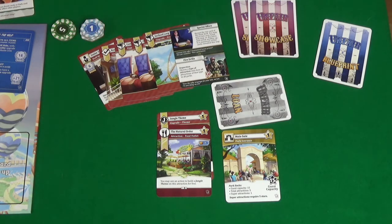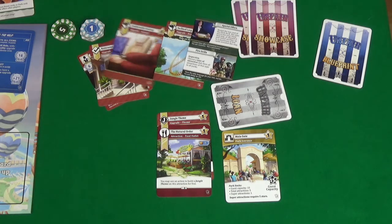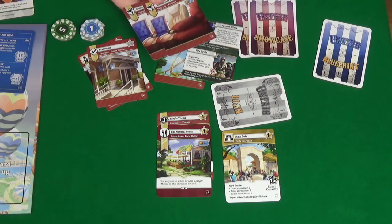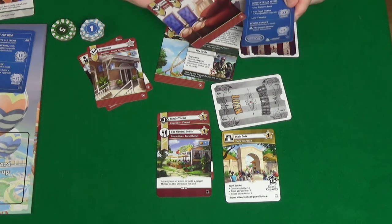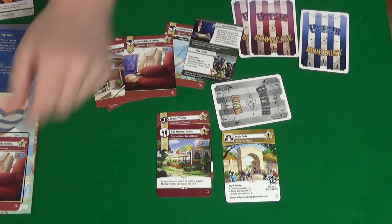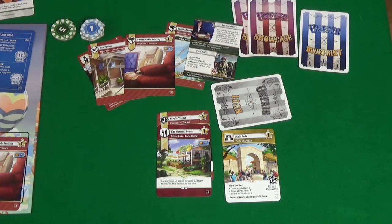In clean up, we have too many cards in hand and we've got two comfortable seatings, so we definitely don't need both — we'll discard one of those, leaving us with five cards. Pixel doesn't need to discard any. First player passes over to us and we get rid of the cards in the market, which is a shame because I think we needed some of them — especially the theatre.